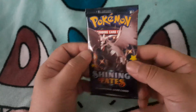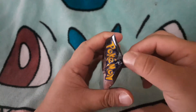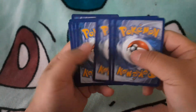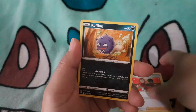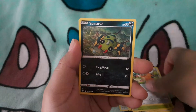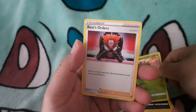Let's go with Shiny's Fave, the last pack on the side. Leaf energy, leaf energy, Team Yell Tower, Gym Trainer, coffee — Rowlet, Cufant, Spinner, reverse holo, Yamask, and nothing, Boss's Orders. Alright.